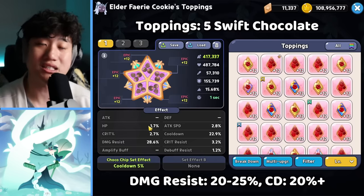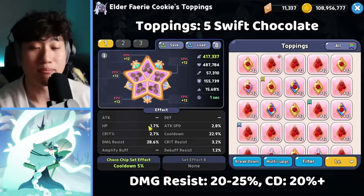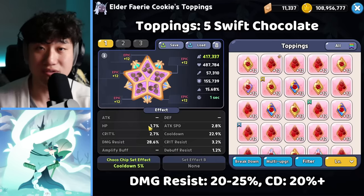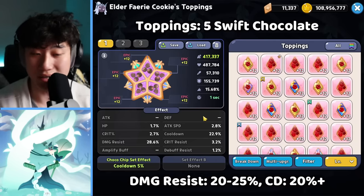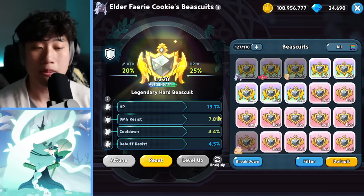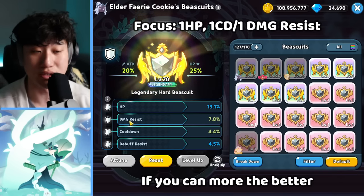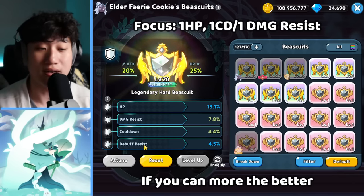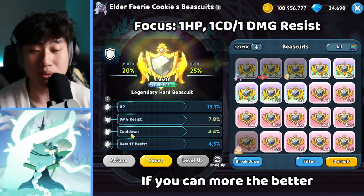For extra substats, if you're looking for some: extra HP is really good right now inside of the arena because of the fact that there's a lot of damage resist bypass, as well as defense. HP and defense are the two substats that are going to help out a lot with tanks especially. And then for the biscuit, if possible, you need at least one HP substat — if you can, two is pretty good too. One cooldown and one damage resist is pretty good as well. I would recommend at least one HP and one cooldown.